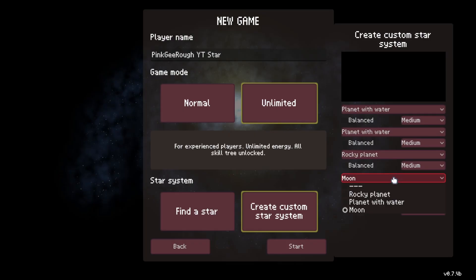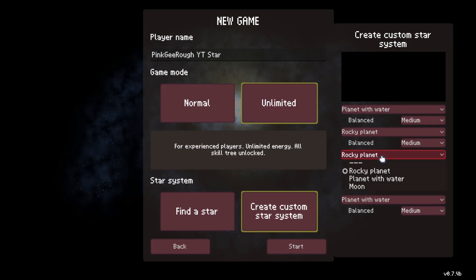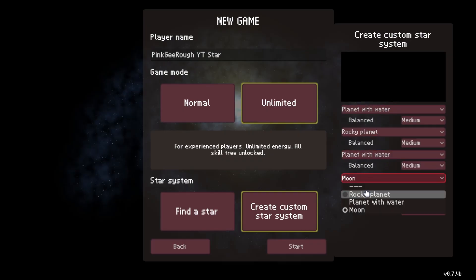For new beginners, I would suggest the normal mode with the create custom star system. You can choose to have planets with water, you can choose to make the medium size which is the recommended size, as well as taking the balance checkmark to make sure they are balanced planets.